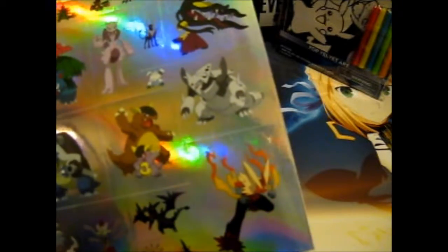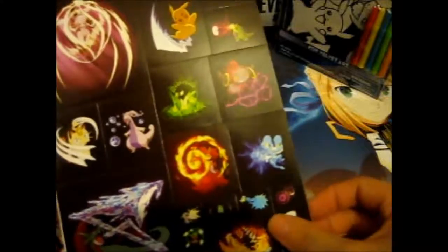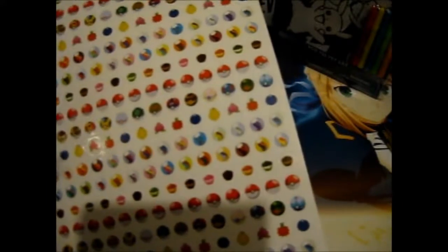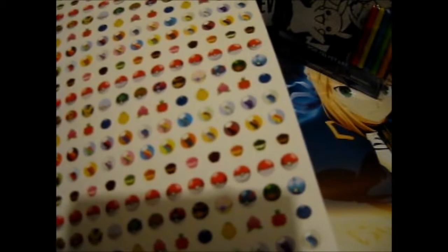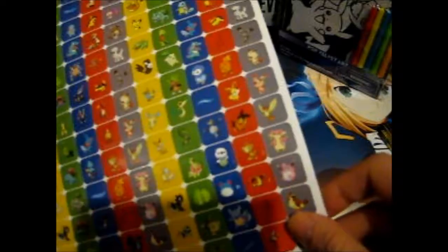You've got other Megas here like Mewtwo X and Y, Tyranitar, Absol, Scizor, Gardevoir, and Aerodactyl. Some of the cool little effects along with the actual Pokemon, and some normal sticky shapes. One sheet with a lot of Poke Puffs, Berries, Poke Balls, and Mega Stones, and various other ones.